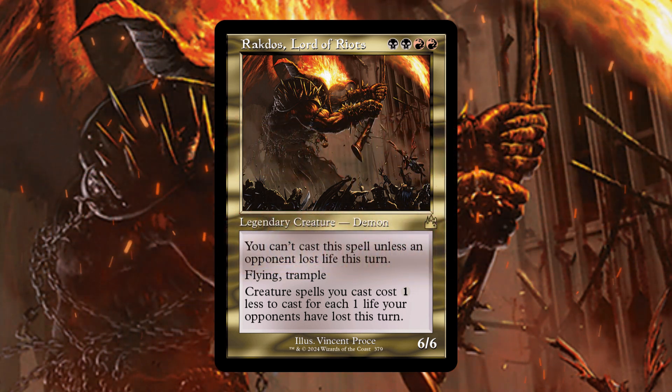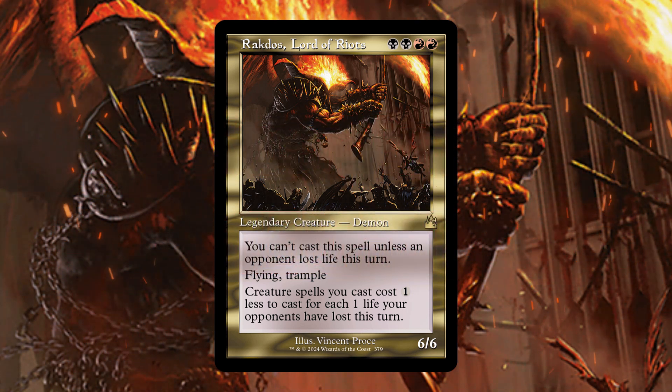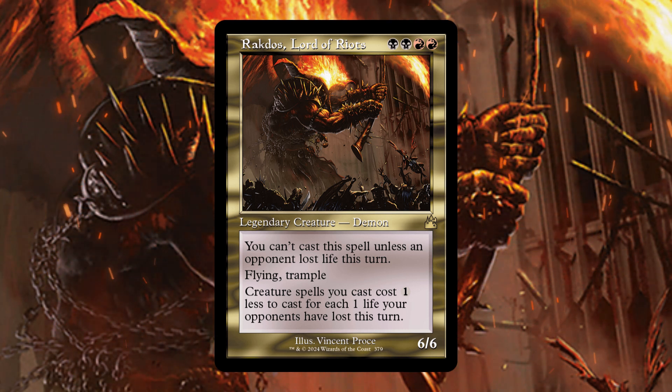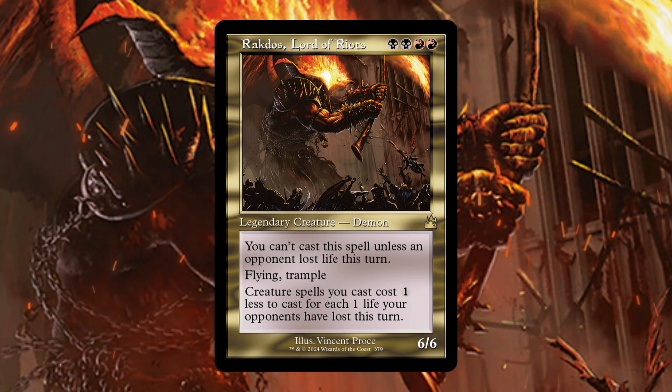For double black and double red, we have a legendary creature demon. You can't cast a spell unless an opponent lost life this turn. He does have flying and trample. Creature spells you cast cost one less to cast for each one life your opponents have lost this turn.